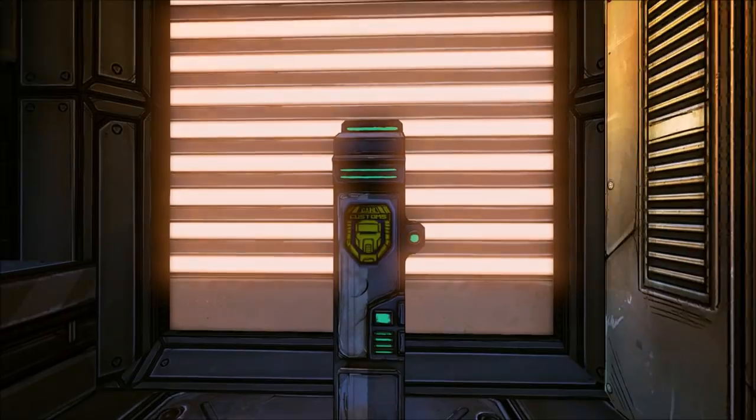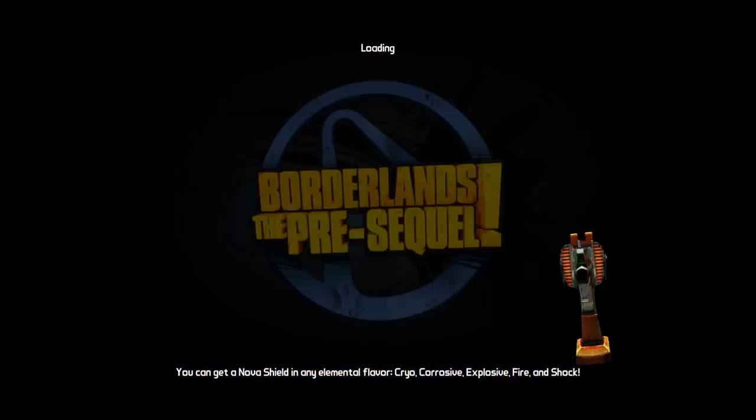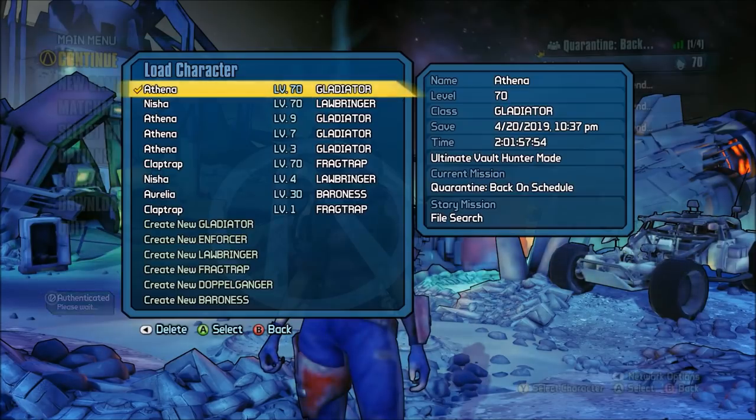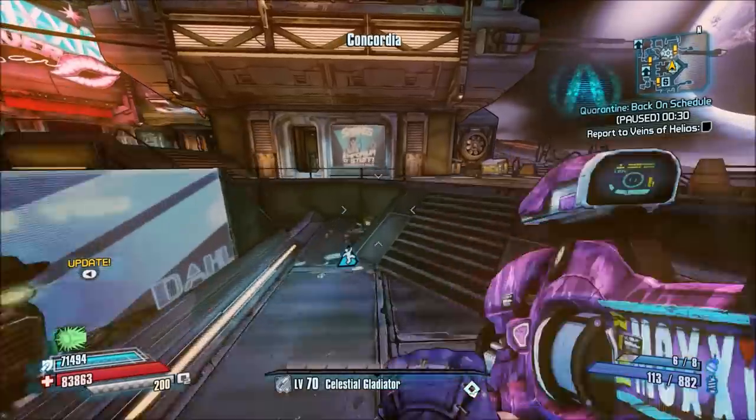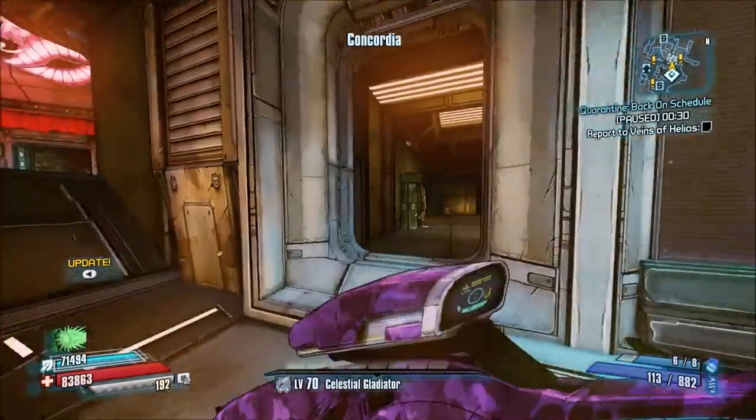The Pre-Sequel has almost one and a half times that of Borderlands 2. Now we all know there are several different ways to count guns. Along with the base name, there can also be several different prefixes, elements, grips, stocks, and sights.